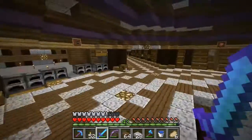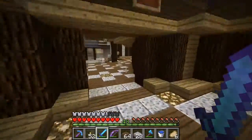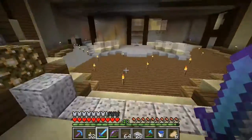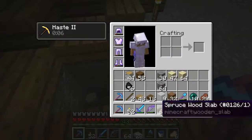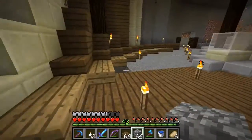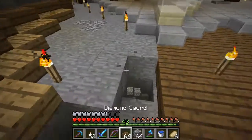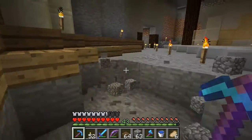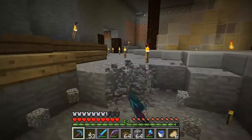Hello, Doom here. This is episode 33 on the crafty server. I'm back at my base doing stuff. My beacon is still in range, putting it back over there - the beam is too powerful. I should have got some better picks that don't have Efficiency V on them.